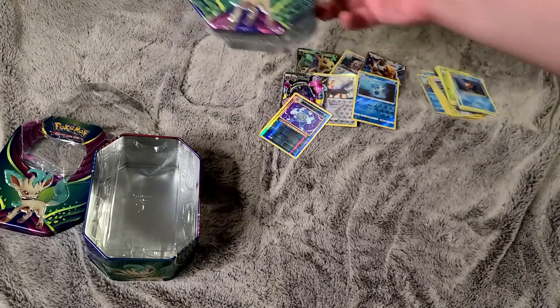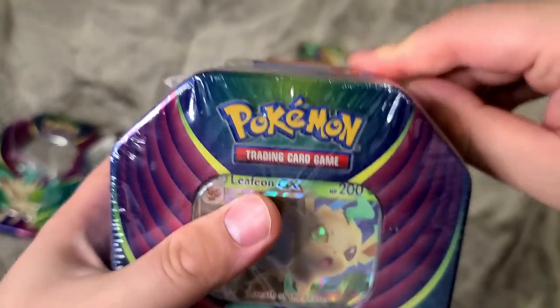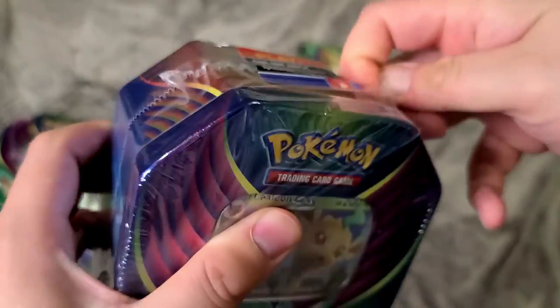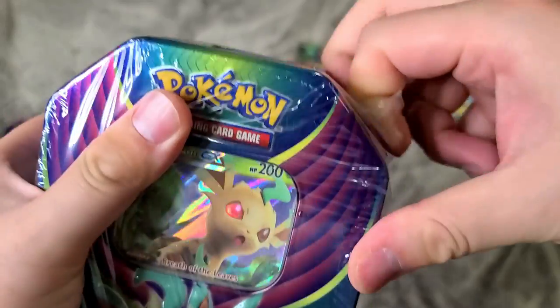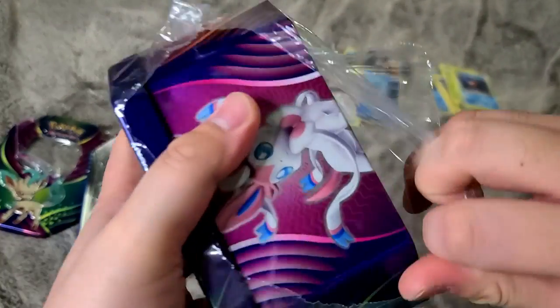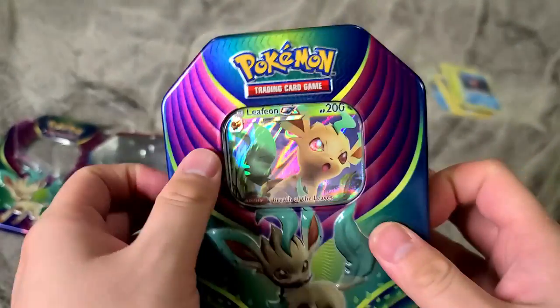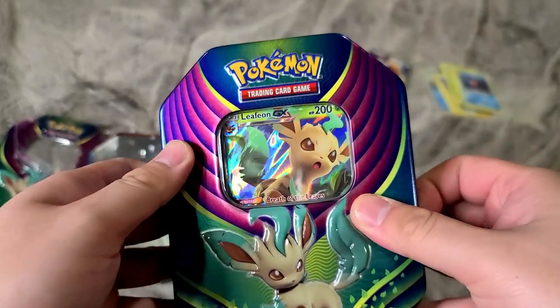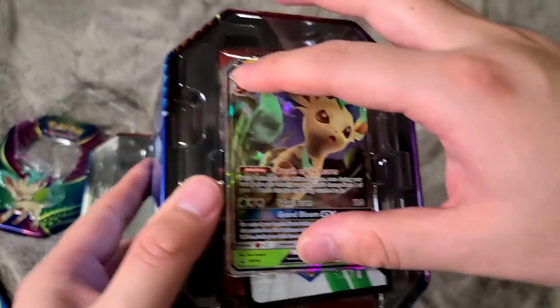This 2016 reprint doesn't have Alakazam, Gengar, or Ditto — those are cards I still need. My original set is almost complete. It's just like six or seven cards short. I had them all but I lost them throughout the years.